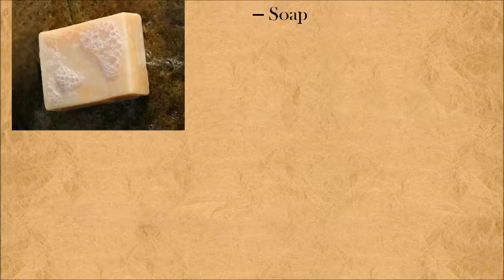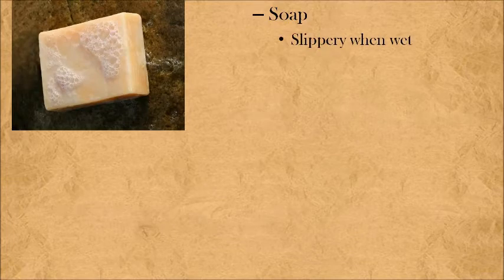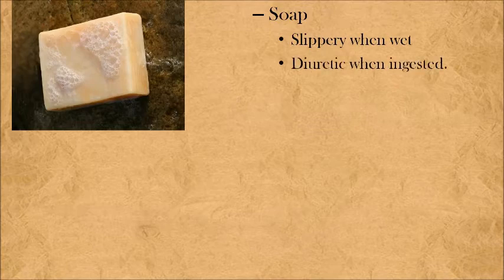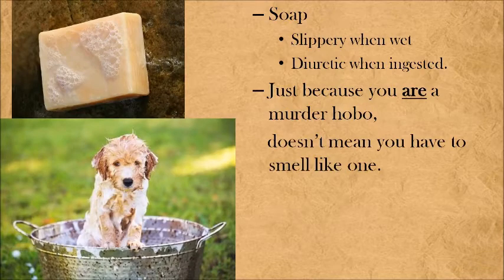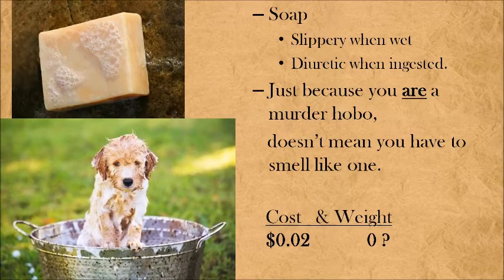Next up, soap — and I find it so versatile. Just like the album cover says, it's slippery when wet. Are you at the top of the stairs or a mountainscape? Got a little water and the soap? Go ahead and make a trap. Soap is also the entry level to poisons, because it's a diuretic when ingested. If you've got a guard that you really need to move but don't have a fancy poison, shave a little soap into a drink, offer the drink to the guard — who's going to turn down a drink? Wait a little bit; he'll move. And just because you are a murder hobo doesn't mean you need to smell like one — soap has the obvious uses too. Clean yourself up before going into town or talking to anyone in the higher class. All of this for two copper pieces and it's another weightless wonder.